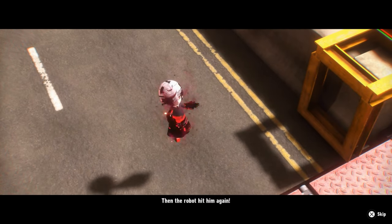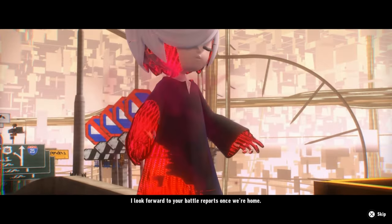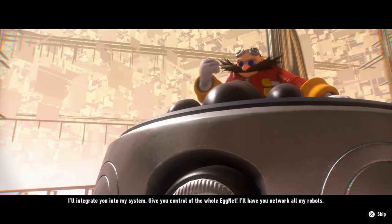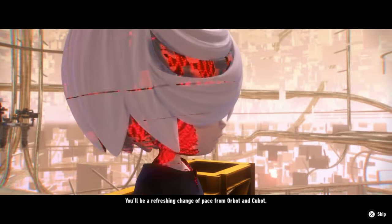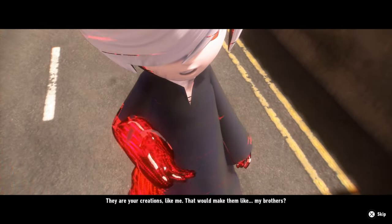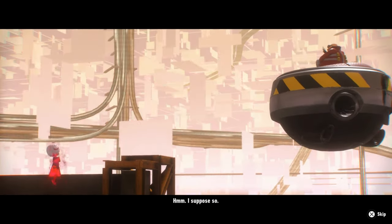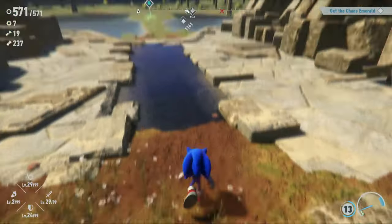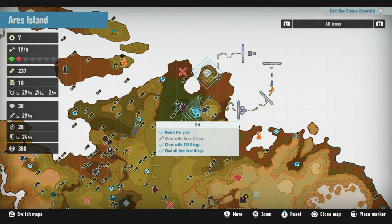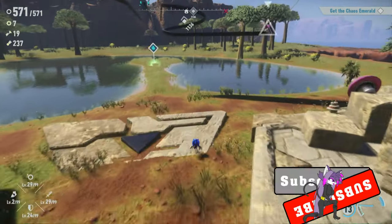It looks like I triggered a cutscene. Then the robot hit him again. 'I look forward to your battle reports once we're home.' 'Home? I'll integrate you into my system. Give you control of the whole Eggnet. I'll have you network all my robots. You'll be a refreshing change of pace from Orbach and Dupont.' 'They are your creations, like me - that would make them like... My brothers?' 'I suppose so.' 'I look forward to that.' That's kinda nice. I only have two chaos ammos - I need to find at least six of them.